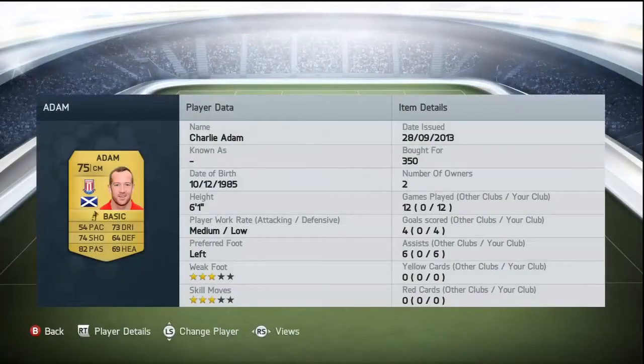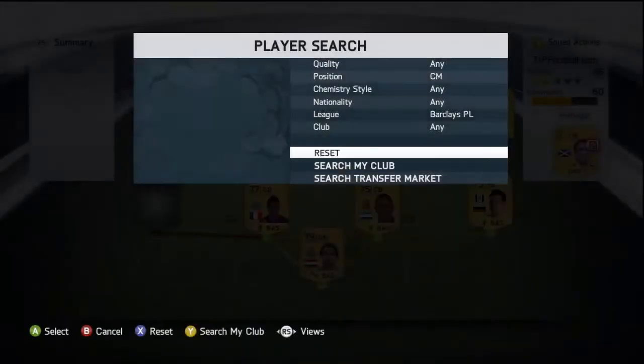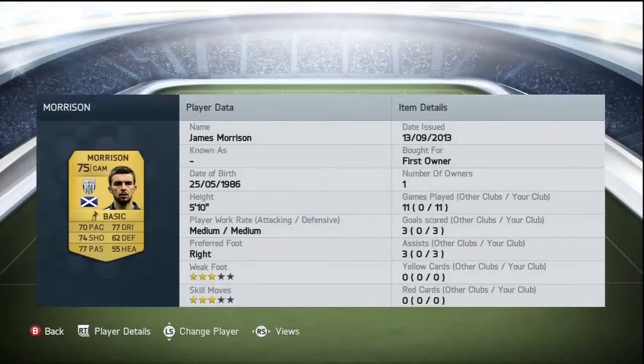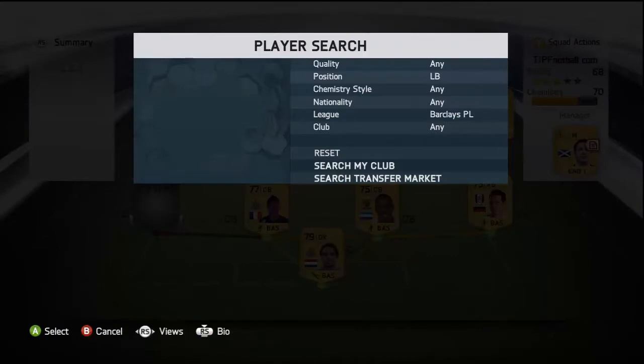Charlie Adams is an absolutely amazing player — at 350 coins he's a bargain. He's got really good passing and really good shooting, and I'd really recommend him to anyone thinking of getting him. On to our centre attacking mid we have Morrison, who I got in my starter pack fortunately, but he does cost 350 coins as well. He's basically exactly the same as Charlie Adams, just with a little bit worse passing, but just an all-around amazing player.